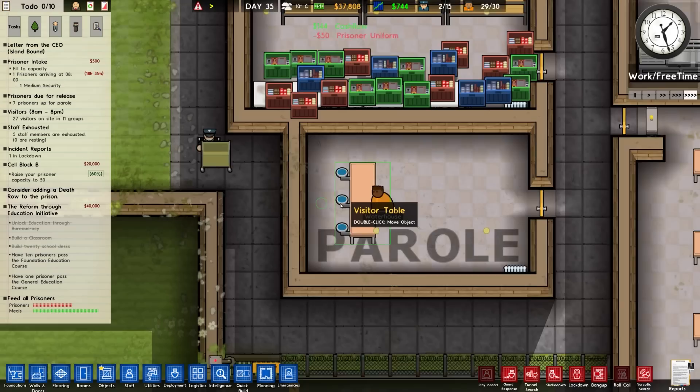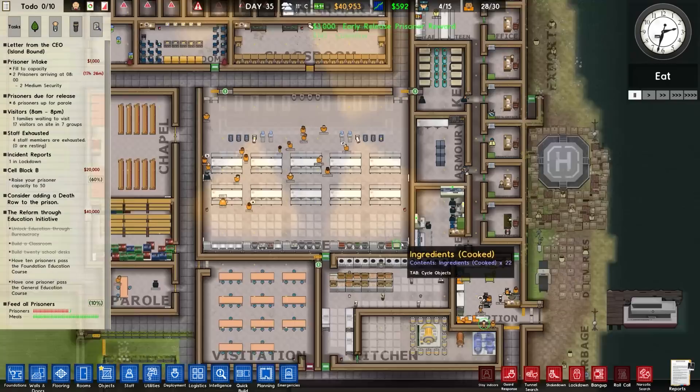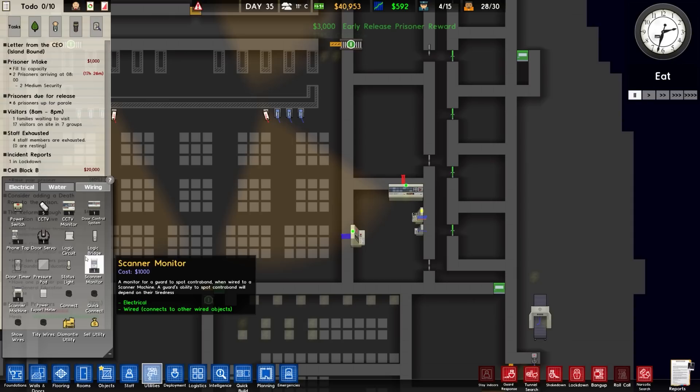Looks like Waterhouse is doing a parole hearing but nobody else turned up. He has been released though. Has he just filled the form in himself? I think it is possible.